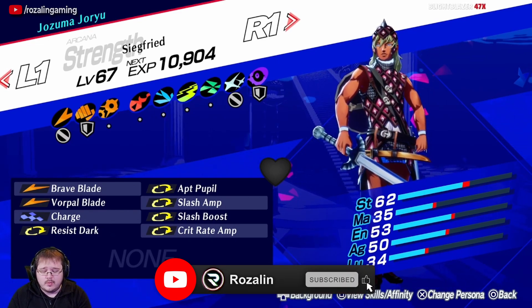And then we'll also need a Laxus, a Kingfrost, and a Chikokuten. Chikokuten does need to be level 34 to learn Slash Boost, but if you want to use a skill card, then it doesn't actually matter. So once that is done, we can fuse the Decorabia and Anubis to make an Uriel. And this is where we'll be getting our Vorpal Blade from, but here we want to pass down the Resist Dark.